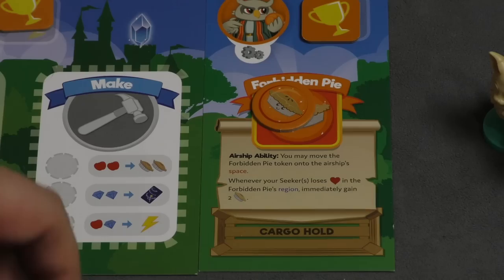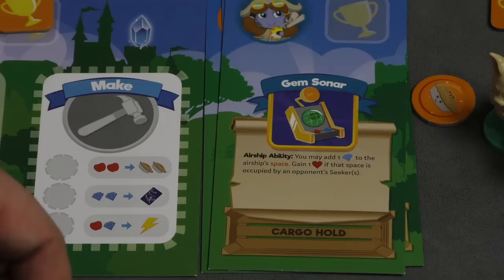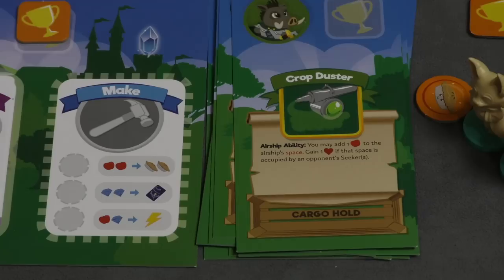Five of the eight abilities actually come with an extra token. We have the telescope, where you can attempt to resolve any quests in that region; the gem sonar, where you can add one to the airship space and get friendship if someone else is there; the replicator; the spotlight, where you put the spotlight token somewhere to get extra things; the magic vortex; the harpoon; the unstable porter; and the crop duster.